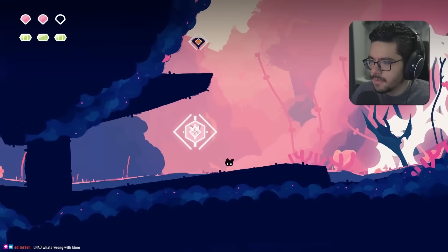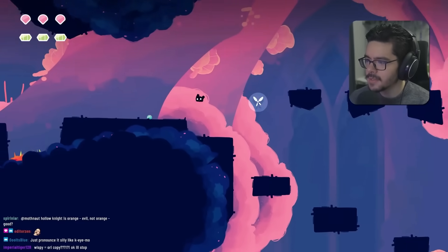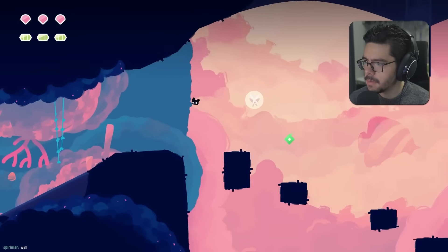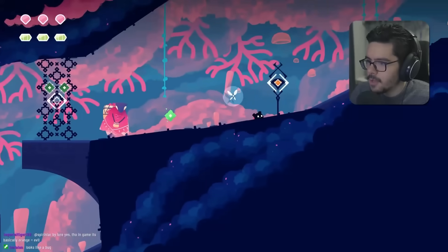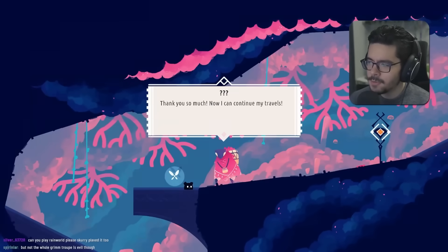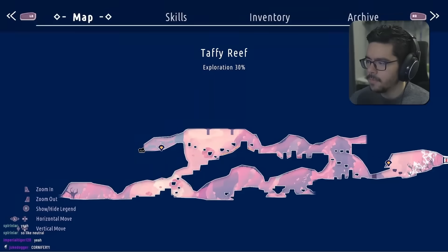We find something that summons platforms. Then there are big fish flying through the sky — keys, apparently. We find the key and return it to a traveler named Talia who records everything on her journey — she's the map person. The map artwork looks nice. We find a skills and inventory system and discover the ability to absorb energies.